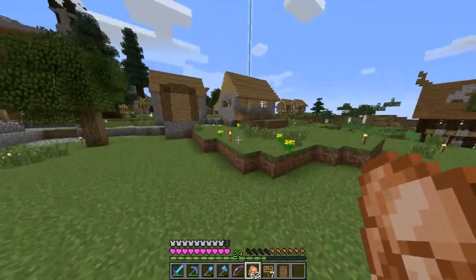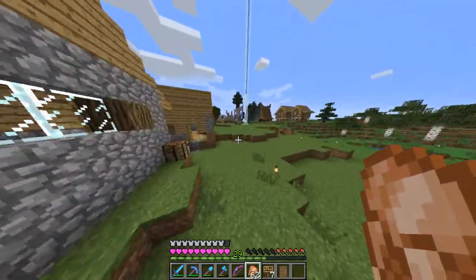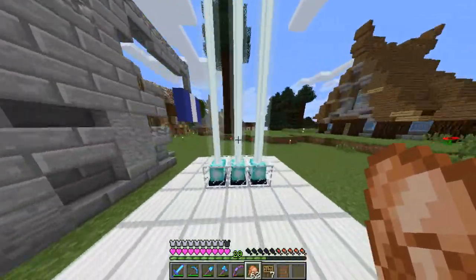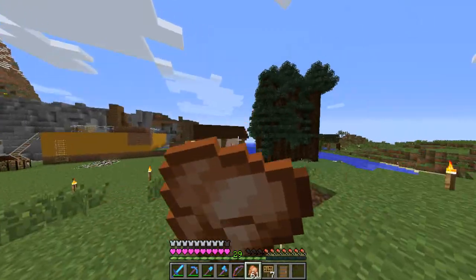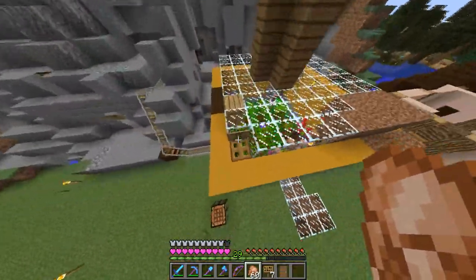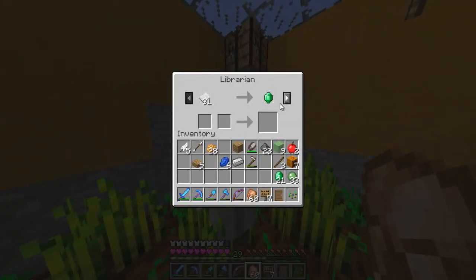Here we are at our village. I'm not sure what we're going to be doing — we're just gonna be checking some things out, maybe doing some things with villagers. Still gotta chop down my tree farm over there, I kind of haven't been doing that at all. That's gonna give me probably 15 stacks of wood. But let me check out my villagers real fast.